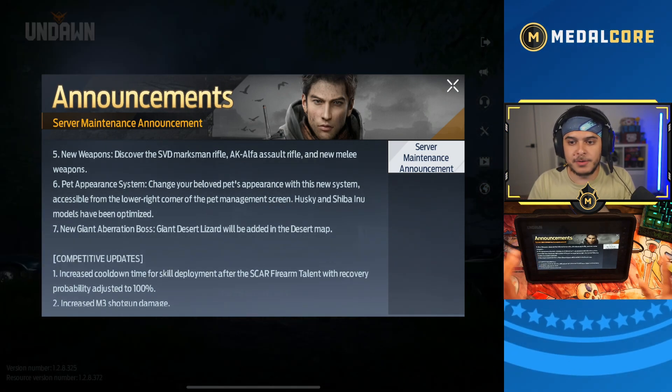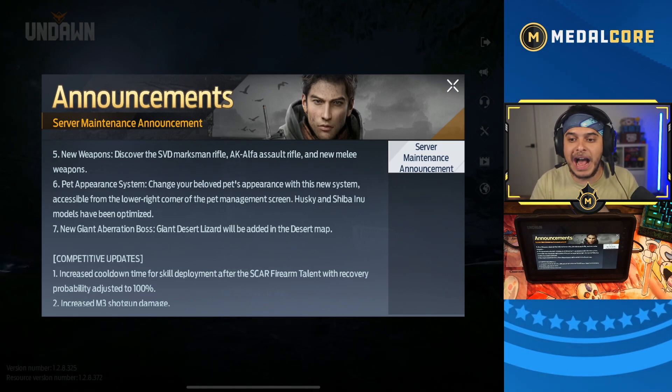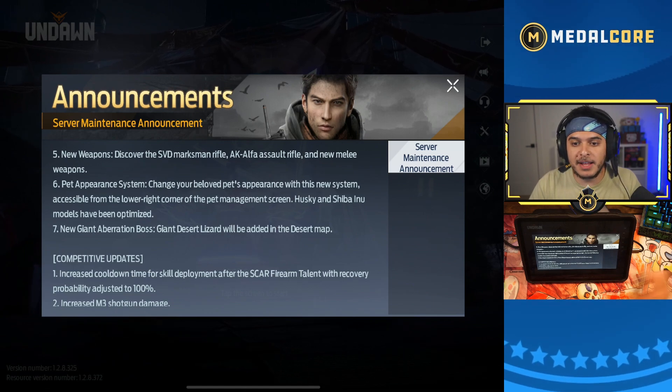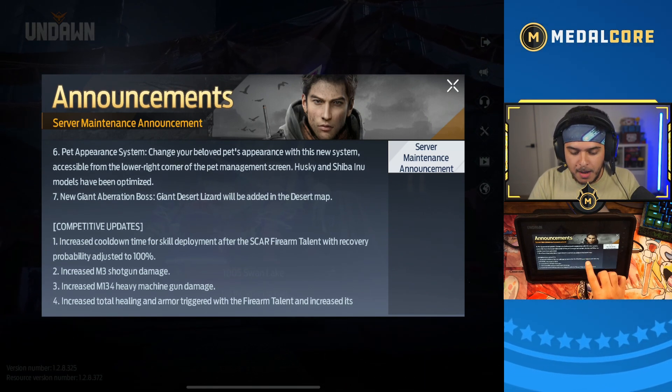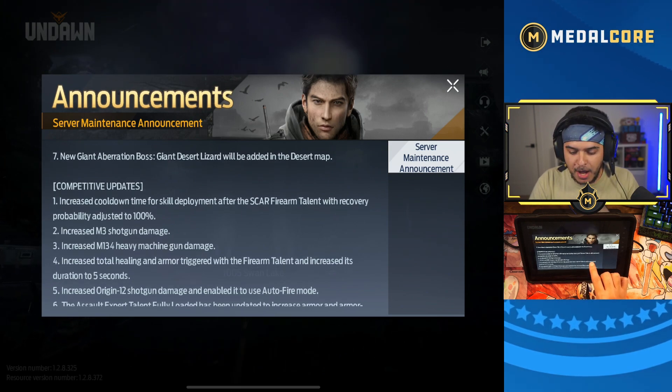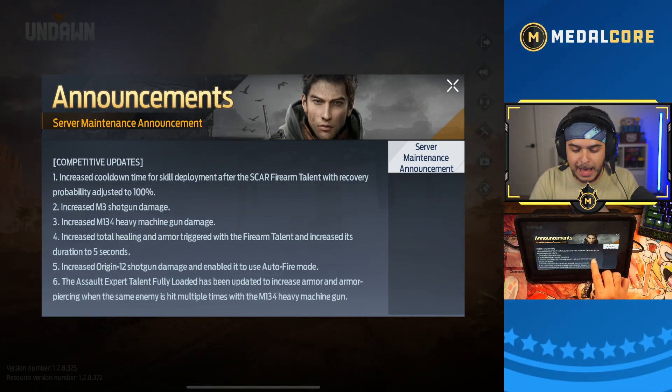New weapons: we've got the SVD and the AK Alpha and a new melee weapon. SVD — we got a semi-auto sniper. New pet appearance. And a new giant aberration boss — a new giant lizard going through the desert map.